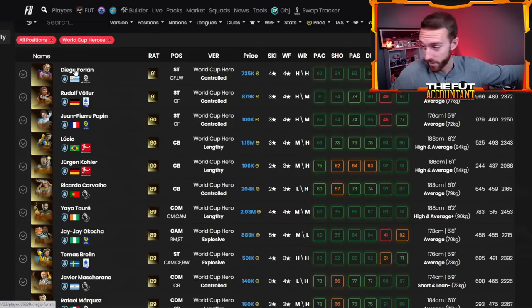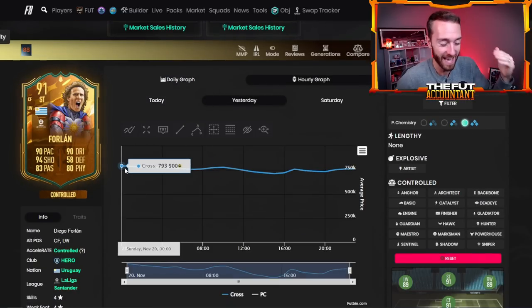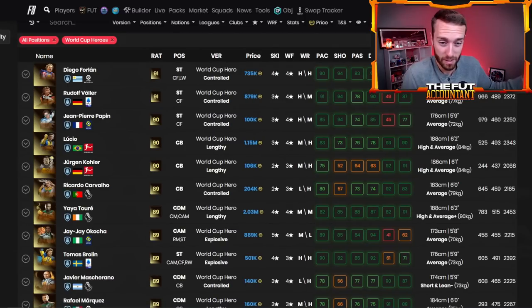So that's target number one today. If you want to buy Forlan or Baller for your team, these guys have been dropping off a lot. Forlan was almost 800,000 coins yesterday and right now sits at 738. If there's additional panic selling on these high-rated heroes today, look into getting them because they're literally not in this pack — I think there could be a good bounce on those cards.